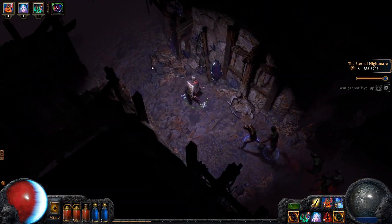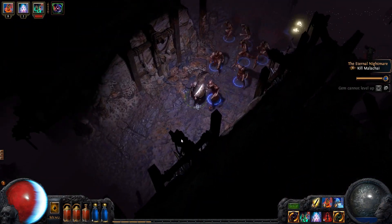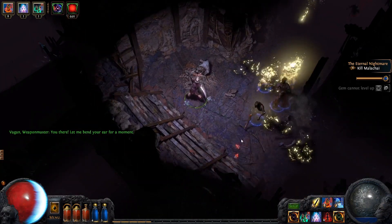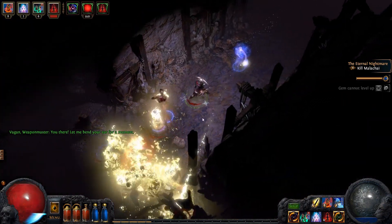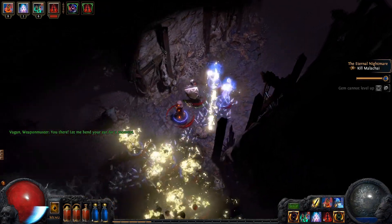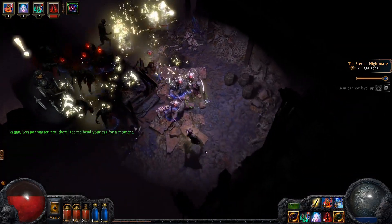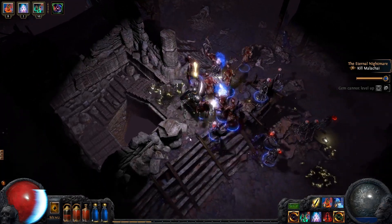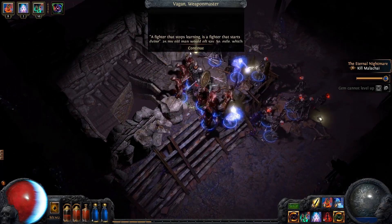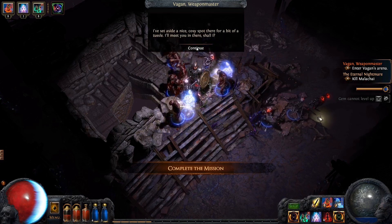That's looking okay, so let's keep moving. Let's try to clear things out here first. Everything seems to be under control. The weapon master — a fighter that stops learning is a fighter who's set aside a nice cozy spot. Quick heal up.